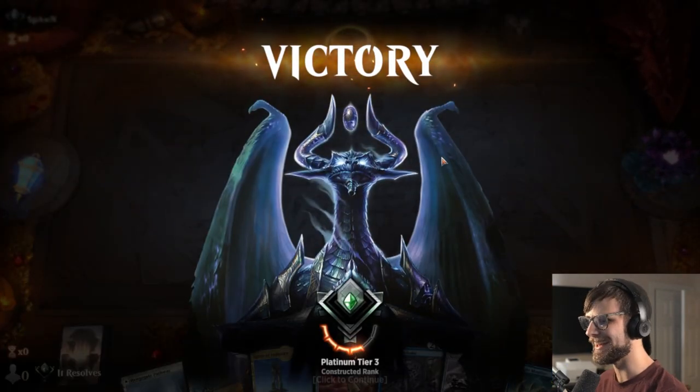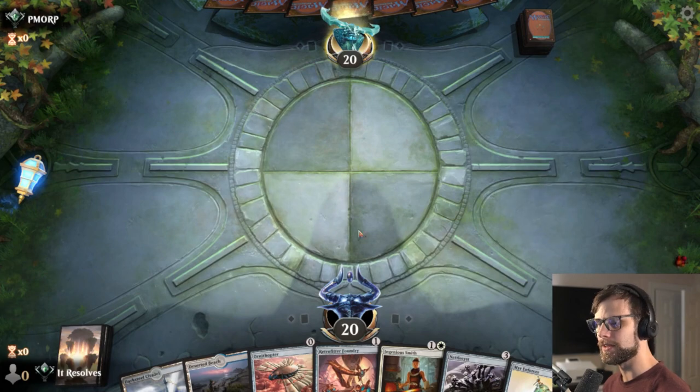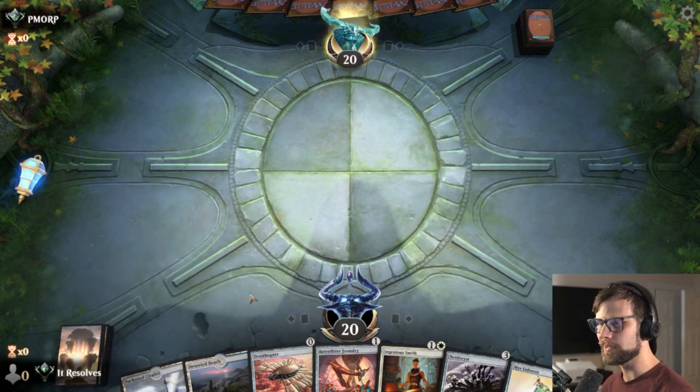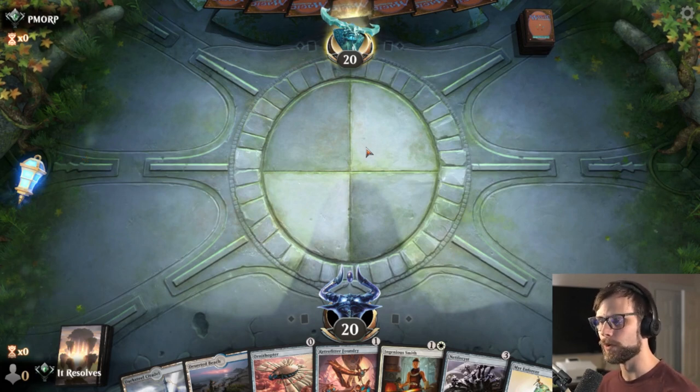And we won — alright, moving into the next one. Here we are for our next game and yeah, we can keep this — it's a little tricky from the perspective that Ingenious Smith is a little awkward with the tapped land; I'd actually like to get the Citadel down first but I think this is going to be okay. We actually had a game freeze at the beginning so I had to cut that one — I apologize, but in the interest of honesty I did have to cut one game.